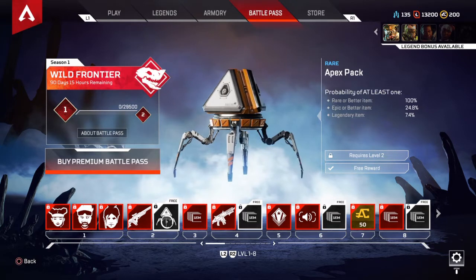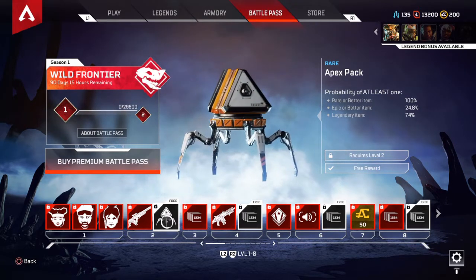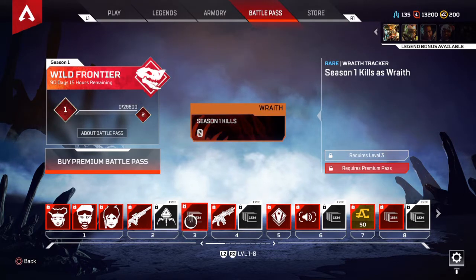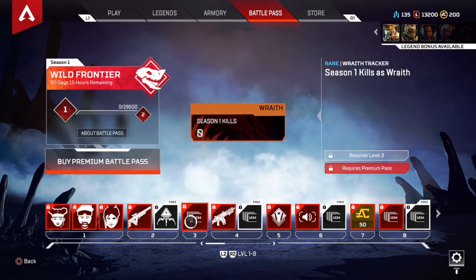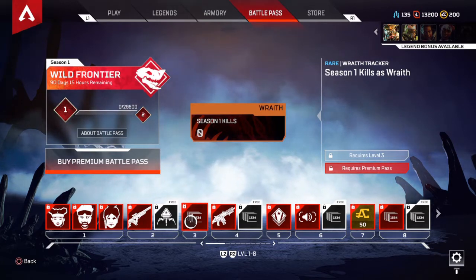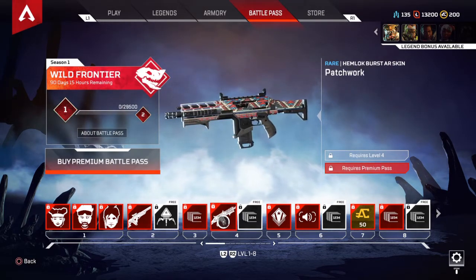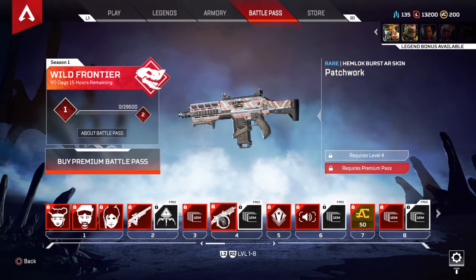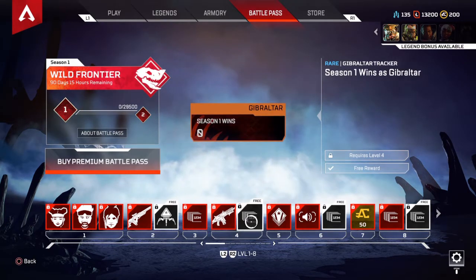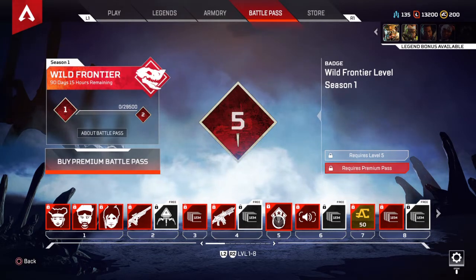Hey, what's up Tommy — checking out this new battle pass for Apex. Tier three is a Season 1 kill badge as Wraith. Tier four is a Hemlock Burst AR skin called Patchwork. Tier five is the Wild Frontier Level Season 1 badge.